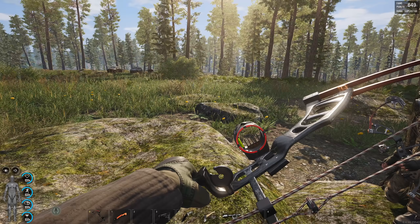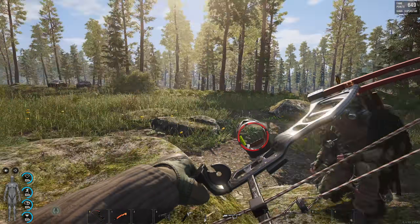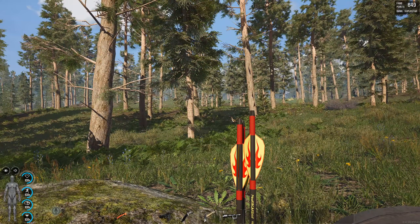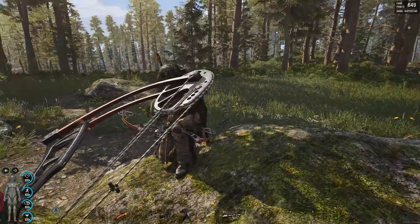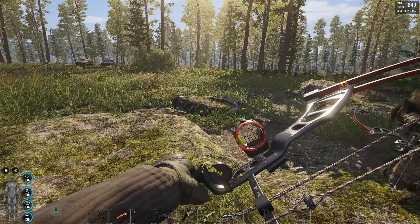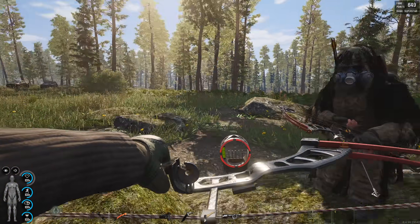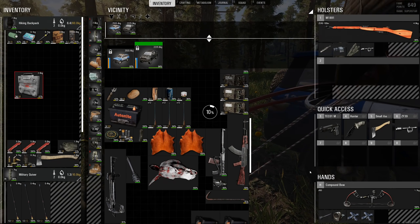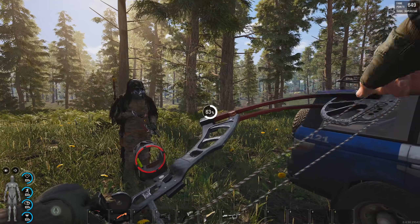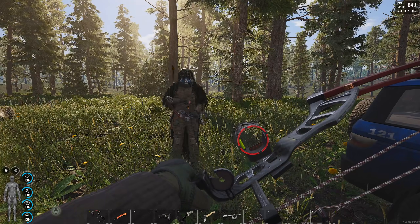The compound bow is pretty special, because even if you have terrible strength - not calling you weak or anything - but if you don't hit the gym often, bows can be hard to knock. But with the toolbox, you can adjust the compound bow to the strength of your character. Adjust draw weight - yep, there you go. That's real nice. You don't need to keep doing it - it's just done every time.